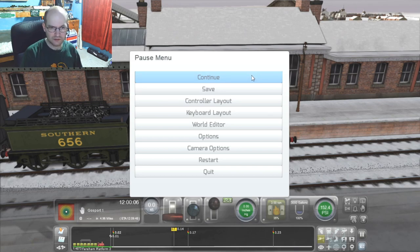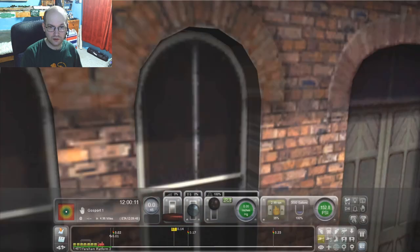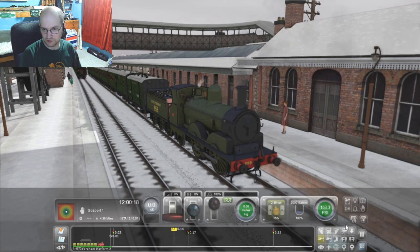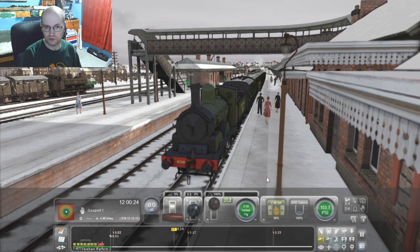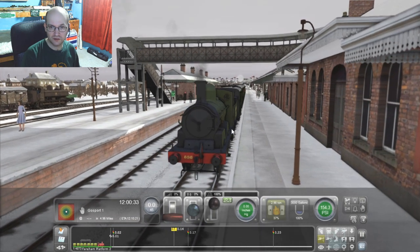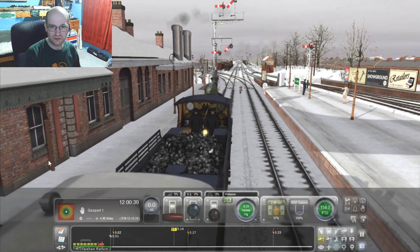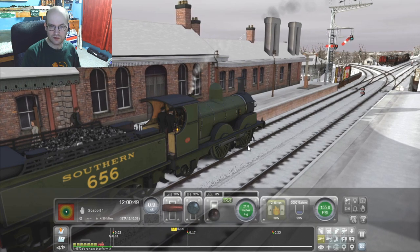I have paused the game for the moment and here we are at Fareham Station. Let's get people on board — where is the right button? It is that one. Let's see if people come on board. Nobody wants to ride on my train! But yes, I hope everyone is having a nice Christmas. I figured I would make it a somewhat Christmassy feel by making it snowy and wintry. Let's just start us off slowly.